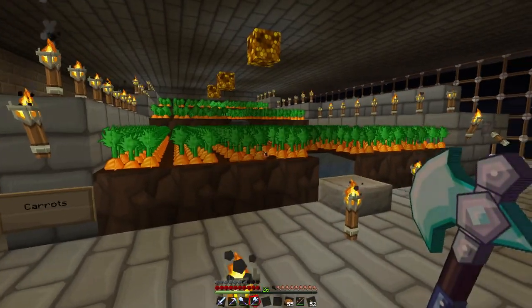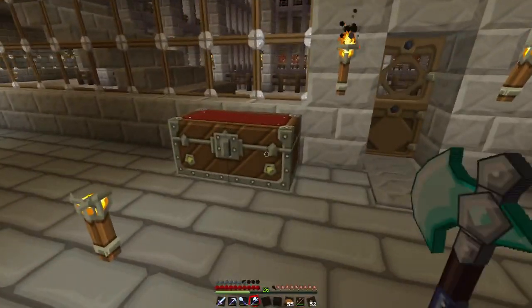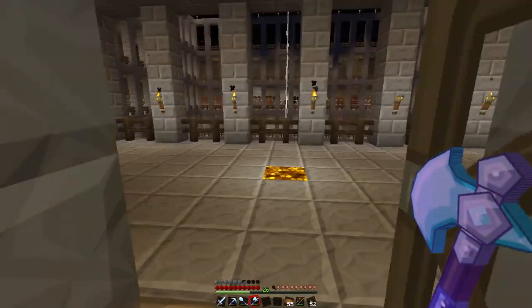This is my carrot farm — since 1.4.5 you can have carrots and potatoes. It took forever; everybody on the server was farming zombies asking 'has anyone got a carrot drop yet?' It took forever but someone finally got one and then we just started duplicating the heck out of it.